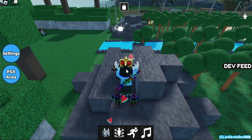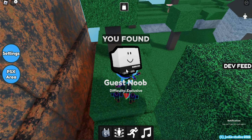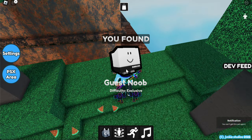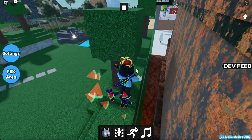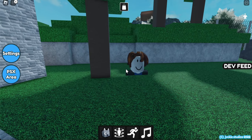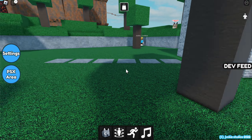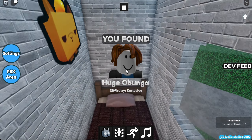There's a guest noob thing. How do you get that thing though? You have to climb on this ledge thing. I can't do that. We also have some bacon dude over here. I don't know what this is all about. Huge oboonga — what is that?